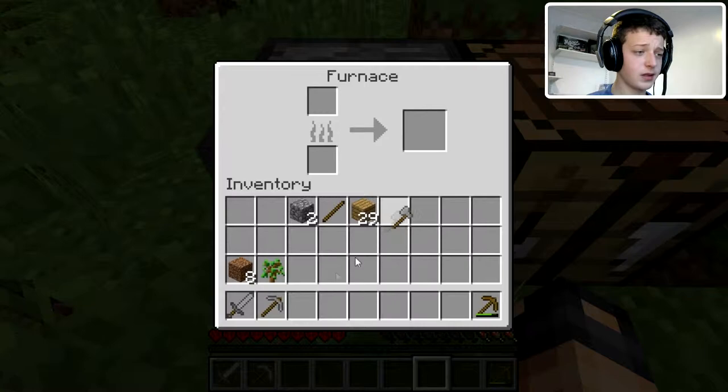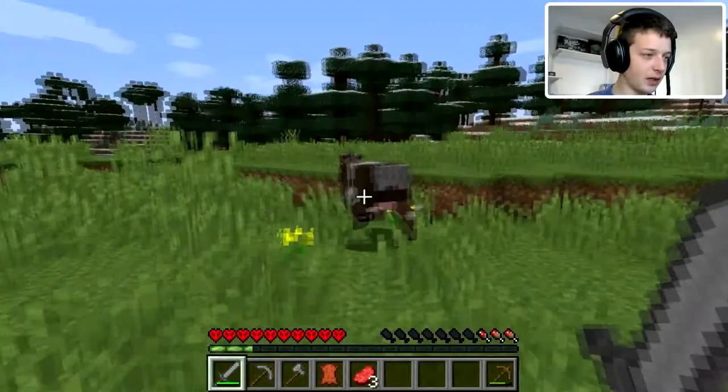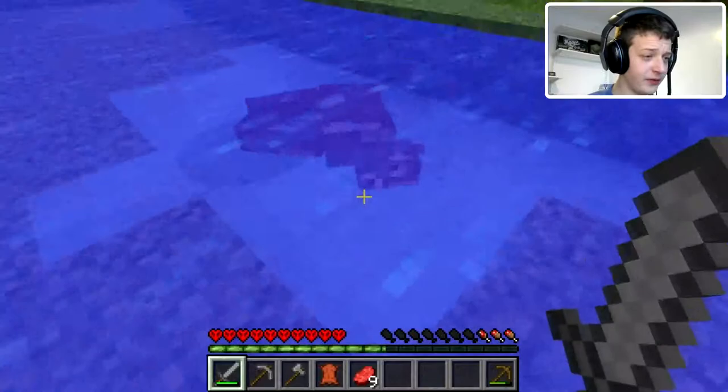Furnace placed. Cows — we're going to kill you first, because at least we can possibly forge armour out of your hides. Now cow, you've drawn the short straw, you're the easy victim. And they only dropped one leather.